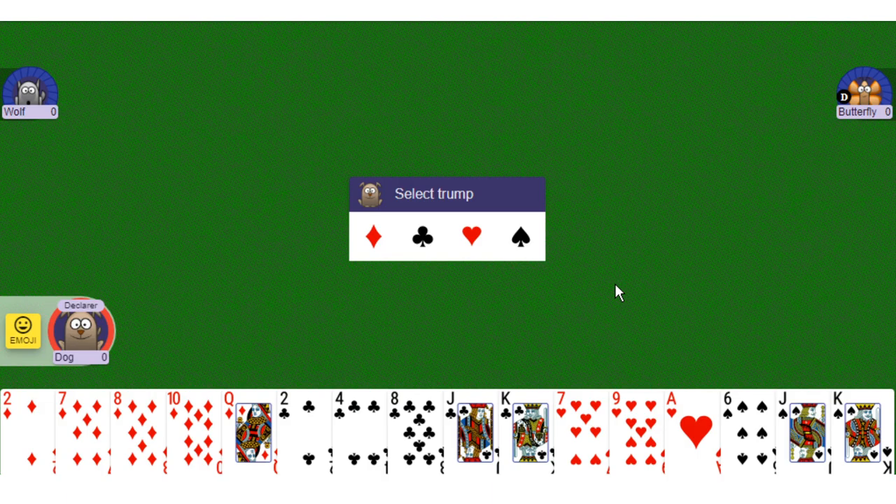We'll be going through the rules for Sergeant Major 8-5-3. If you want to play 9-5-2, it's the exact same, but where one player has to win 8 tricks, they would win 9, and the player who wins 3 tricks would instead win 2. One player wins an extra trick, one wins a trick less. 8-5-3 is the standard version, so that's what we'll cover.